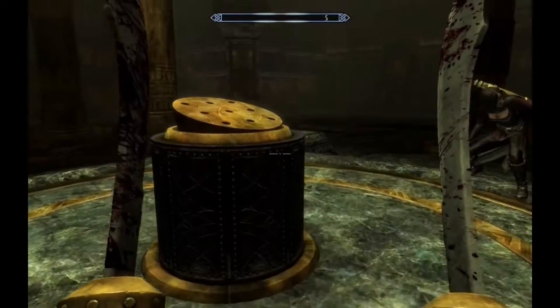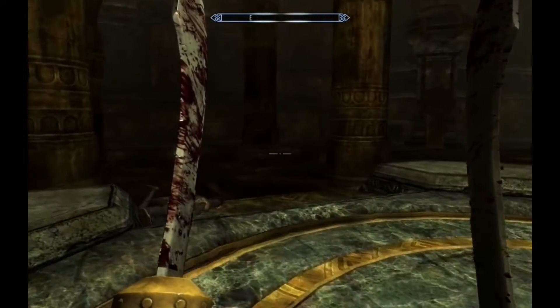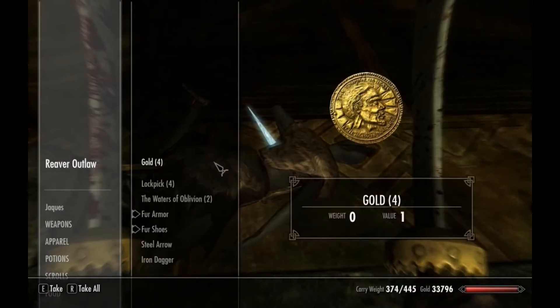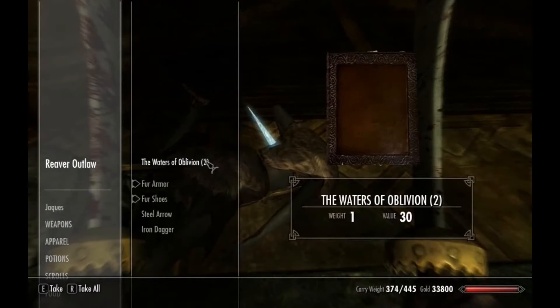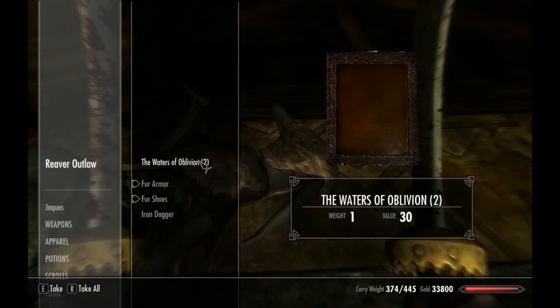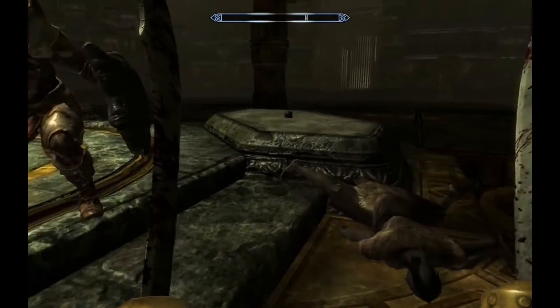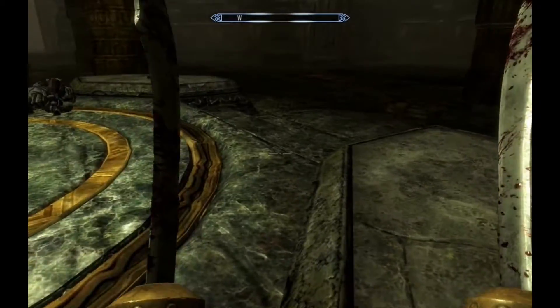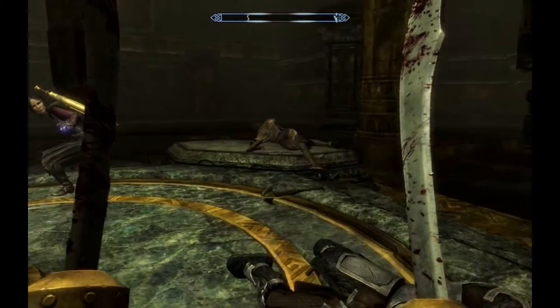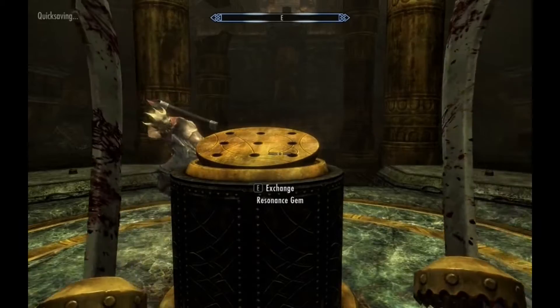Can't be too hard. Stone — I put in resonance gems here I guess, and then things open up. You've got gold, lockpicks, Waters of Oblivion — two copies, he must really like that book. Maybe he wrote it — this is the author right here and we've killed him. He was working on his sequel as well and it'll never see the light of day now. I feel a bit bad. Let's put in the stones and see what happens.